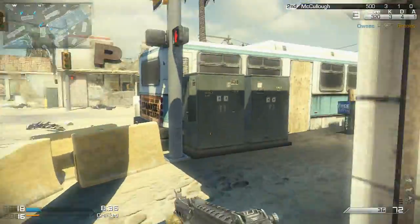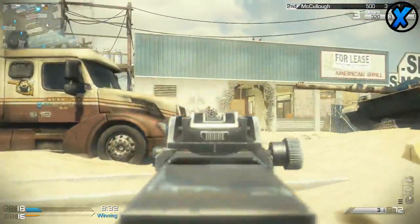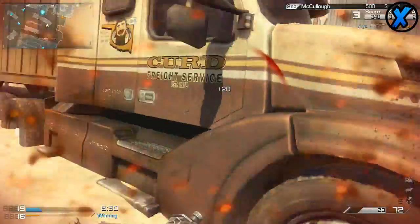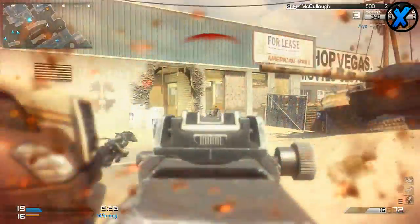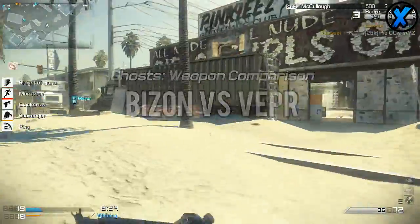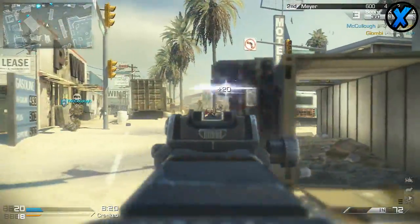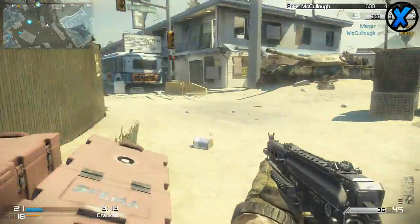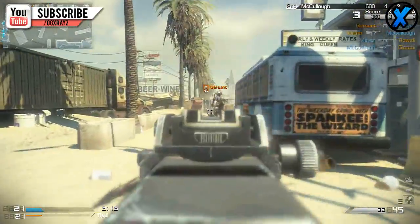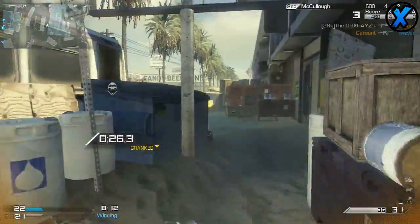What's up guys, it's X-Race and welcome to my second Call of Duty Ghosts weapon comparison video. In today's video we're going to be covering the two fastest firing SMGs in Call of Duty Ghosts — the PP19 Bison and the Vepr. If you're new and haven't subscribed yet and you enjoy these kinds of videos, feel free to do so. I'm on my way to 30,000 subscribers, so any help would be much appreciated. Let's jump into today's weapon comparison.